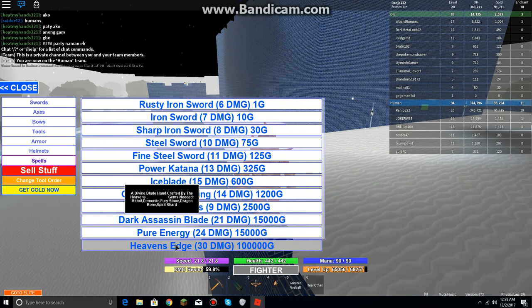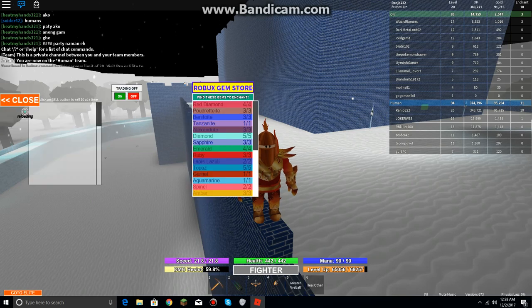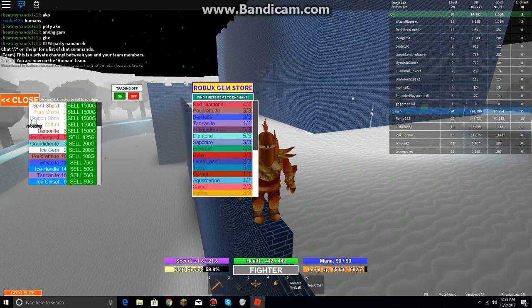The gems that you need are Mythro, Demon Knight, Furry Stone, Dragonbone, and Spear Shard. And the good news is I got all the requirements — Spear Shard, Furry Stone, Dragonbone, Mythro, and Demon Knight.